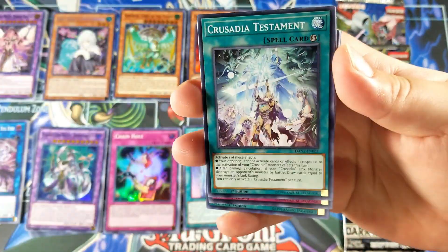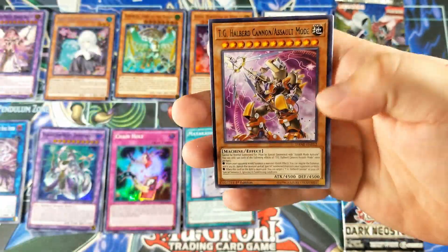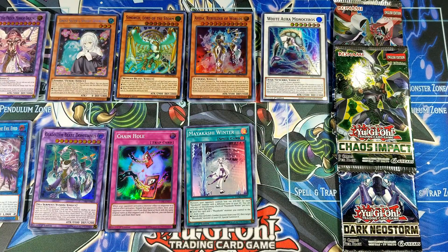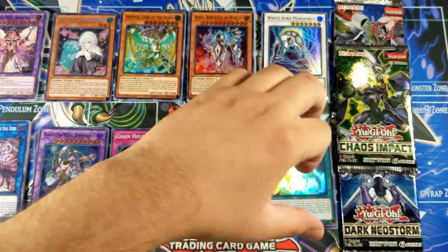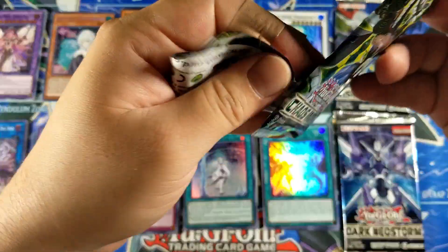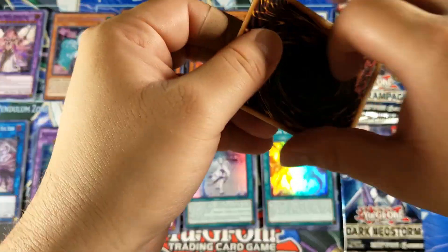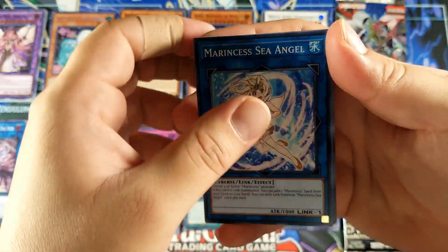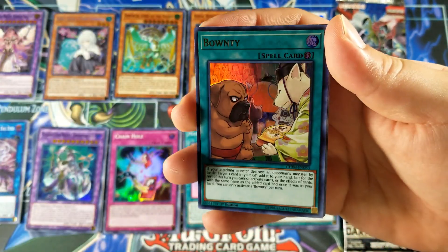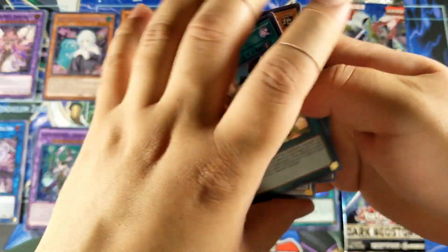Got a March Lag, Crusadia Testament, Magical Musket Cricket Crown, and a Fusion Destiny for a super rare — wow, that is tough. So yeah, even though we did pull a secret, it's not the secret you want. I think Signing Mining is the secret you want now for Dark Neo Storm — I think it's worth like 40 bucks or something like that. Rinsed Sea Angel, Volatile Mega Gorilla, Crush Your Run, and I'm Still a Piece of Garlic. Not the one we want.